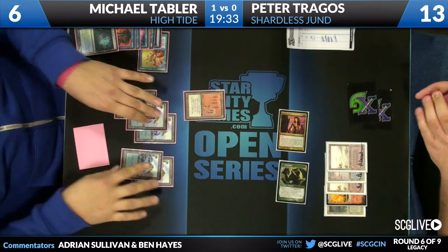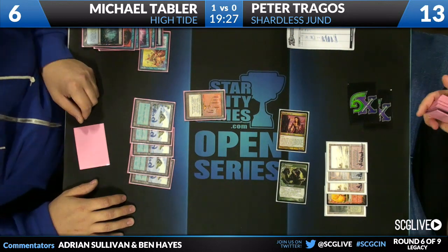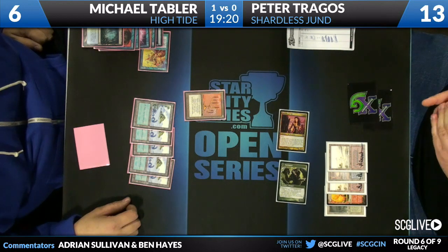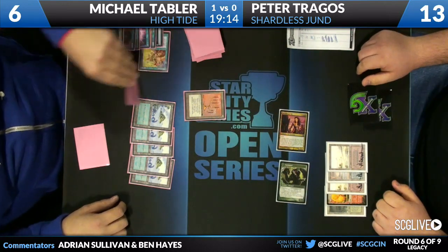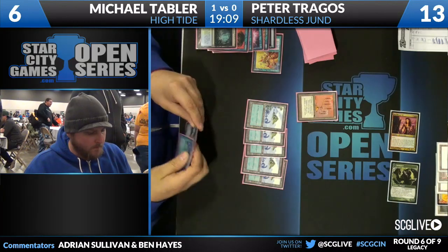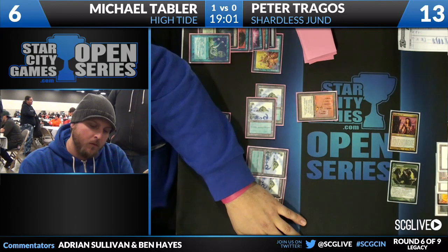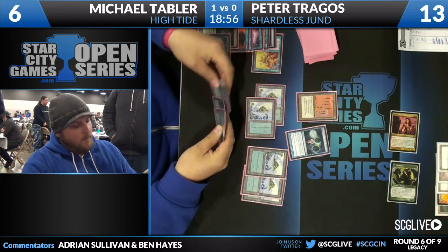That was the end of Peter's turn and we'll see what Michael has here. Lots of cards in his graveyard — I see a Force of Will, an old Brainstorm, and Turnabout removed. Looks like he just has two cards in hand. I think he just drew a Ponder. We see Hightide and Ponder. Michael at six life, facing down what I presume is a lethal attack, not knowing exactly how big that Tarmogoyf is.